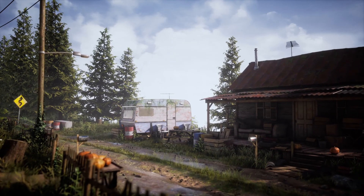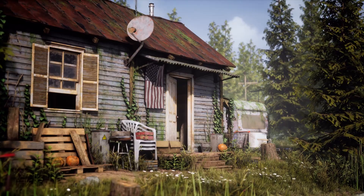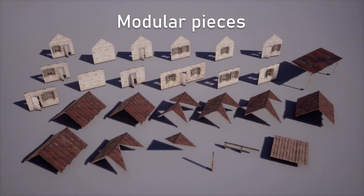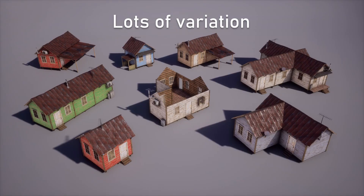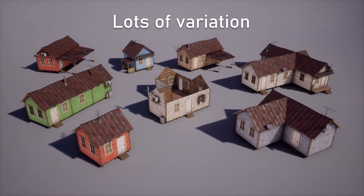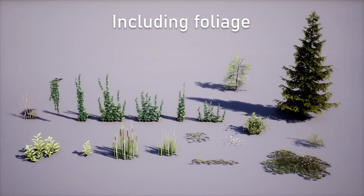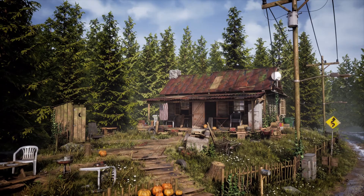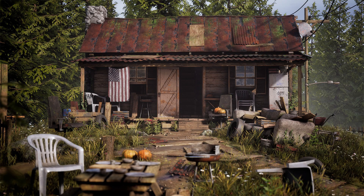And finally, last but not least, we have the Modular Rural Cabin. This modular pack was created for realistic AAA quality visuals, style, and budget. This pack can be perfect for your next game, lighting study, or just to see how a scene like this is set up. Within this there are 156 unique meshes with 106 materials and material instances and 276 textures, with resolutions ranging from 512 to 2K.